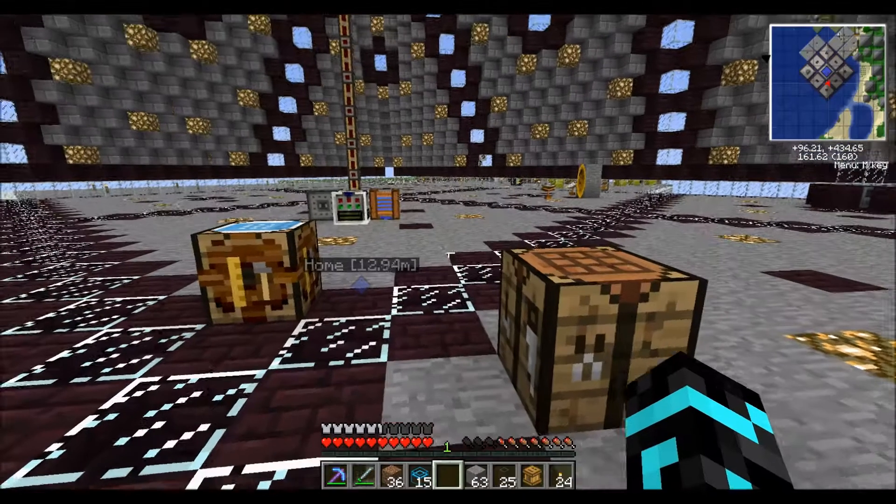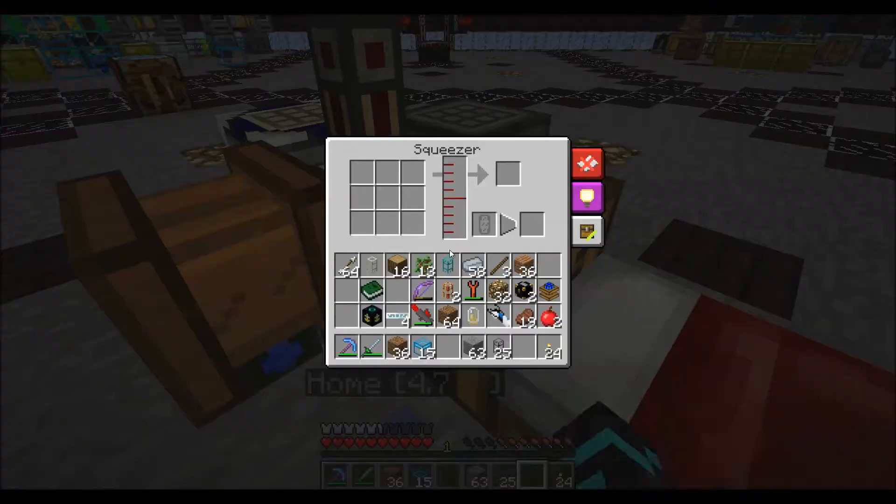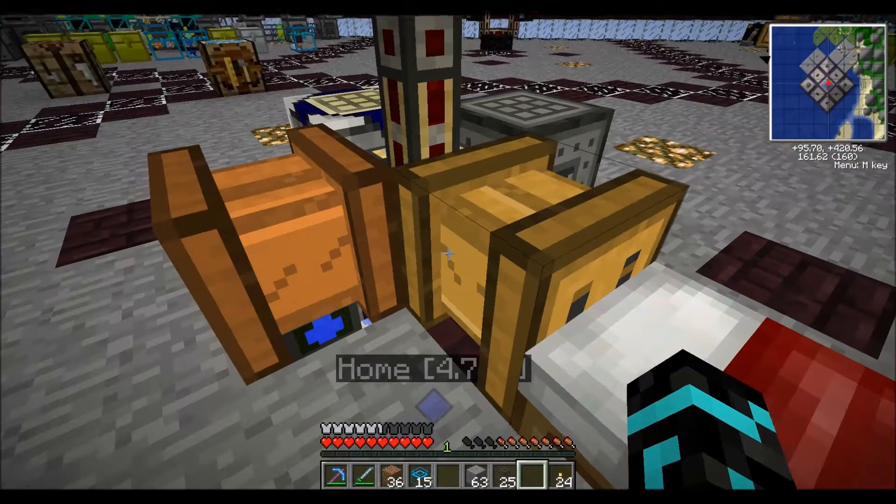And we'll just stick it back over here. I'm assuming it uses this kind of power. I think if I use this with lava cells it'll give me back my lava cell — I'm not sure. I was thinking I could make cells, get lava in from the nether with cells, use squeezers to squeeze the lava out of them and into my tank. But this squeezer is going to be for our seed oil.